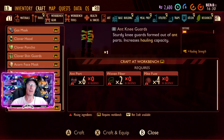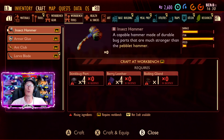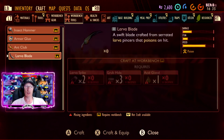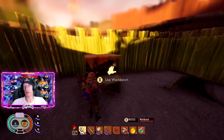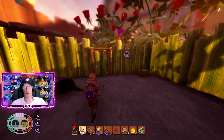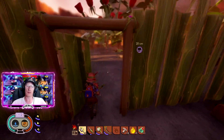You will also be able to make workbench tools — you can get things like the insect hammer, the ant club, and the lava blade among others. There are lots of different things you can do with it. I'm going to take you through and show you some of the different places to get the materials you will need.